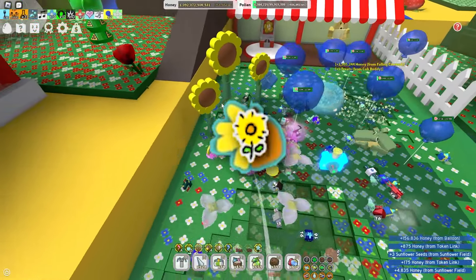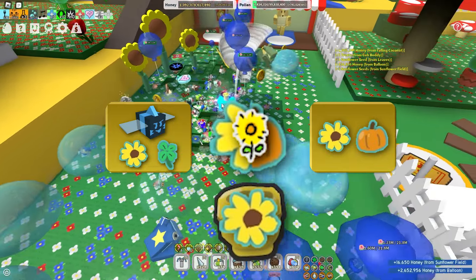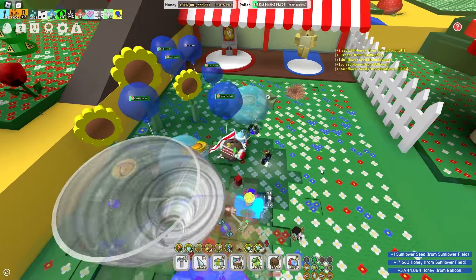Small tick seed. This one can be found by Bucco Bee in the sunflower or clover field, or by using clippers or scissors in either the sunflower or pumpkin field, along with a very rare chance of getting it from a planter in the sunflower field. It grants a 5% increase in sunflower field pollen and gives 10 honeysuckles.